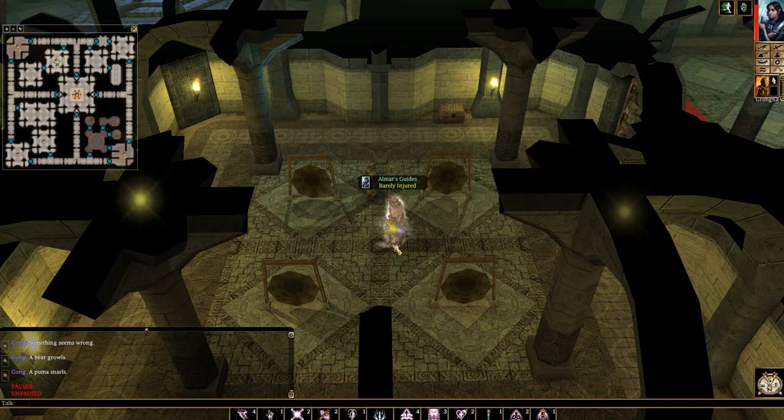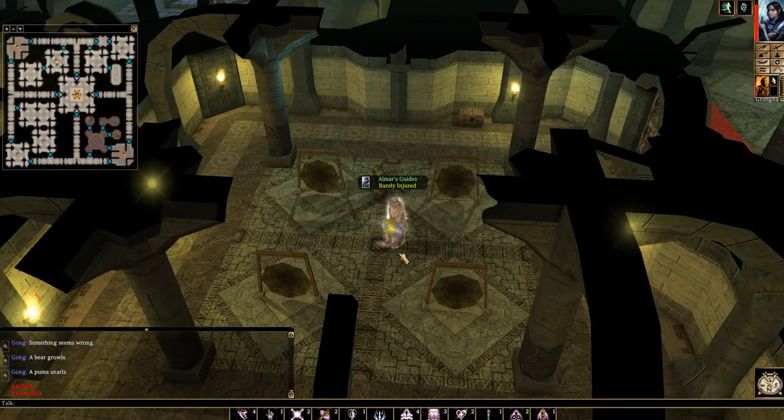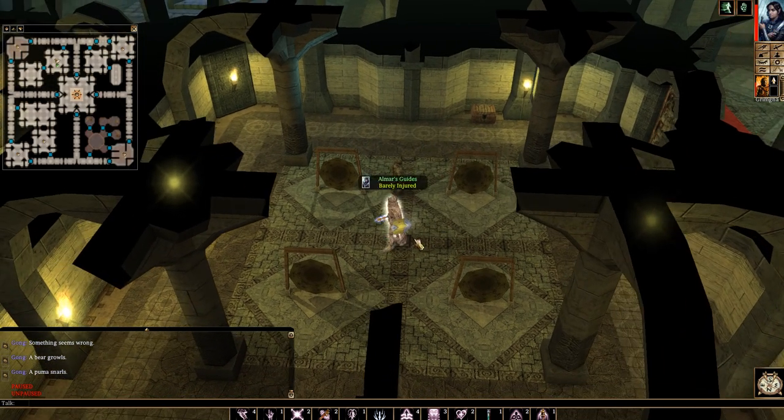Hey everyone, I'm Almar of almarsguides.com and in this video I'm going to show you how to get the snow globe item in Neverwinter Nights. We are in the wizard's dungeon which is in Coldwood, and this is part of chapter 3. In order to get the word of power out of the snow globe, we're first going to have to obtain the snow globe.